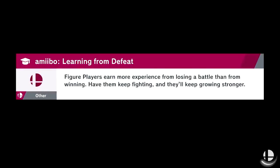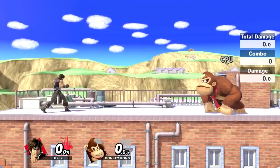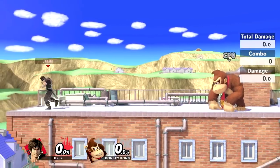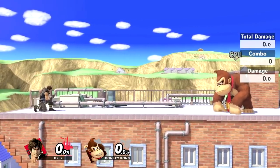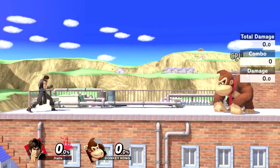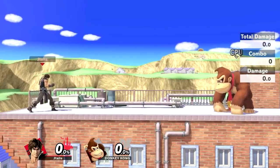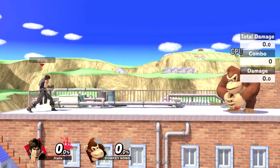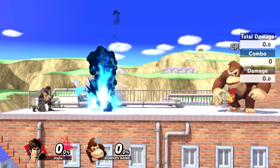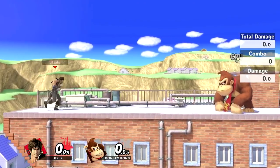The first question you're probably going to have is: what's the difference between Simon and Richter? The only difference between the two is that Richter's holy water is not considered fire, while Simon's holy water is considered fire. That means that if you're fighting Olimar, Richter's holy water will kill red Pikmin, and Simon's holy water will kill blue Pikmin. Blue Pikmin will not die to Richter's holy water, and Simon's holy water will not kill red Pikmin. That's it — it's the only difference in this game.